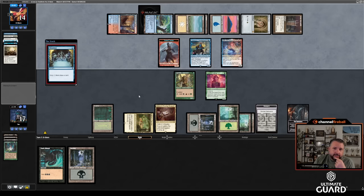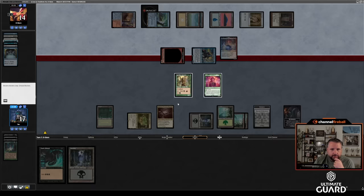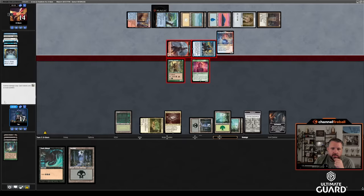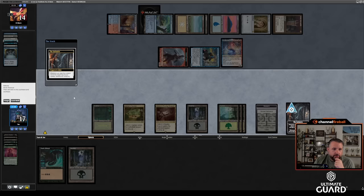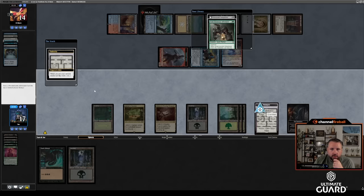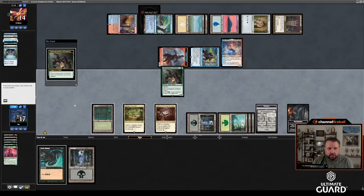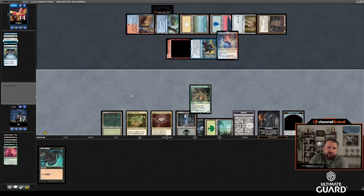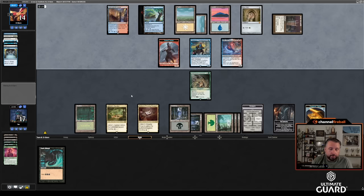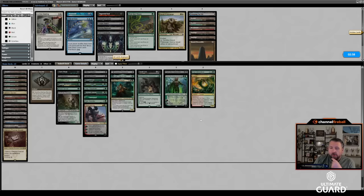Graveyard Trespasser on the bottom, put Undermountain Adventurer on top, draw Undermountain, play it, retain the initiative, go to the Undercity stash. Make a treasure token. I'll just play land and pass — top card is Maw Lock now. But he's got Shelldock Isle up and he just preordained and drew a bunch of cards. I'm super dead here. I can't really imagine a path to winning.